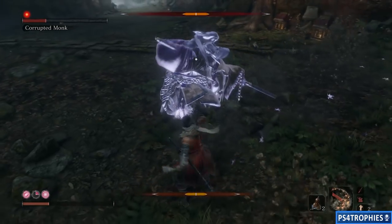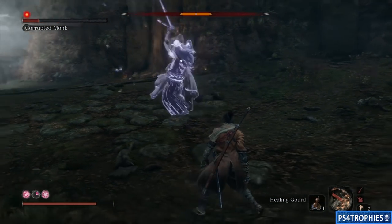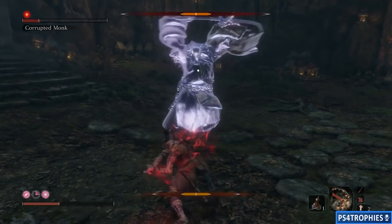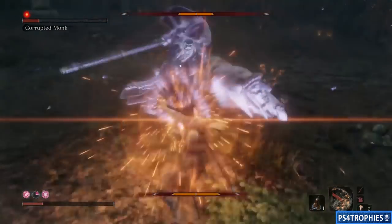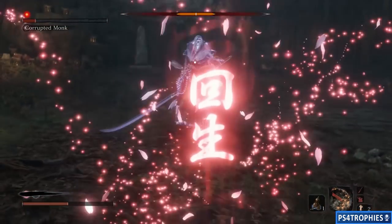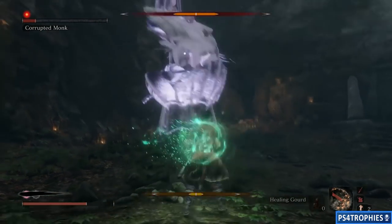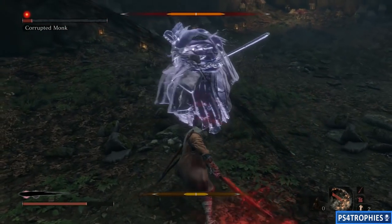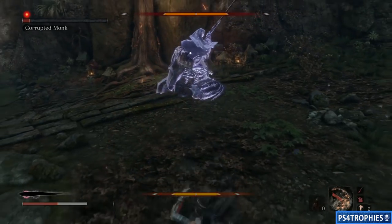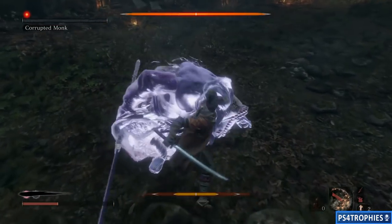He's still going to come charging at you, so you'll still need to block or guard against his melee attacks, or you can try deflecting - but since I'm going for a health kill, damaging his posture with deflection isn't critical. If you really want to, hang back, stay as far as you can, encourage him to jump at you, and then time it right to go in for a quick hit and back out. You can take it a little slower if you'd like.